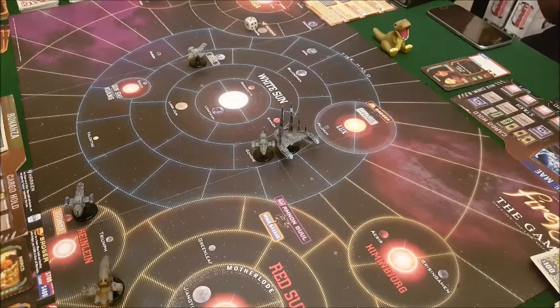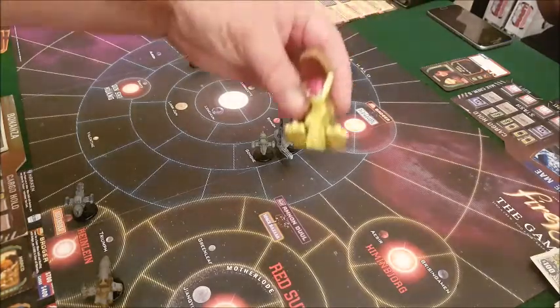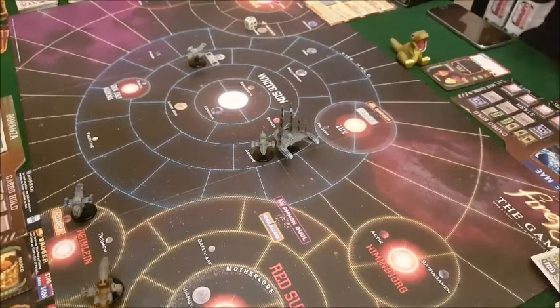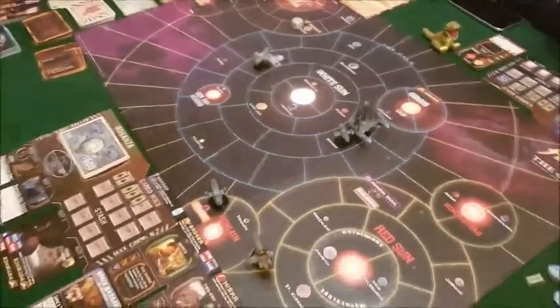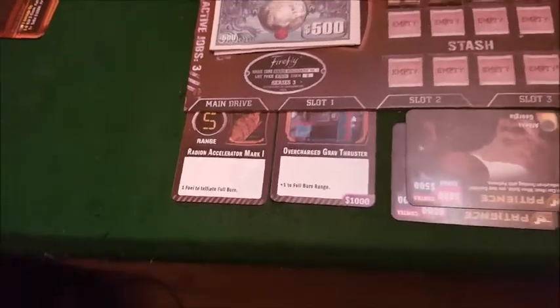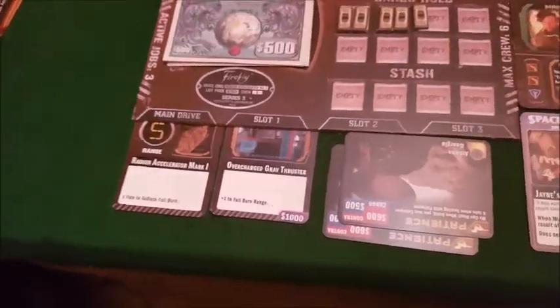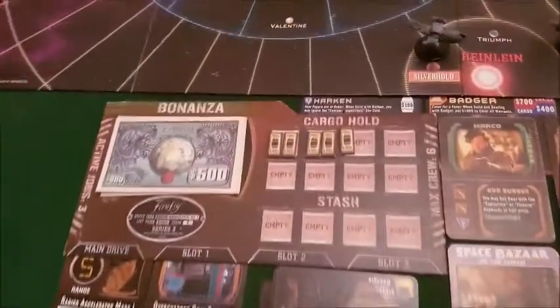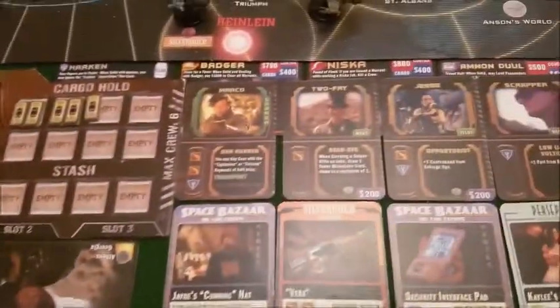We know Karl is first player because she's got the dinosaur. Her crew has evolved from virtually all blokes to now a nice 50/50 split. Here's a look at her ship — she's got her upgrades, ditched Jayne because she didn't need him at the time, and her cargo hold with money.